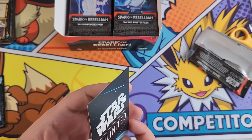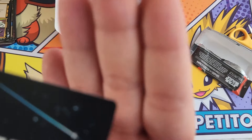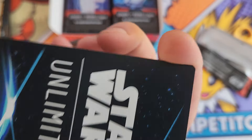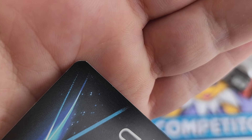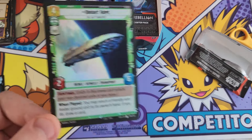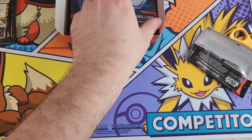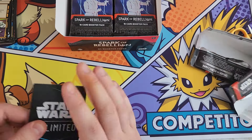Our holo is right at the back - this is Bright Hope, an uncommon holo. As far as I can tell, every card in the set can be a holographic variant, and it's at the back of the pack. I've seen some damage on these cards - there's some whitening on the right hand side here, and a little nick in the bottom left corner. Having the chase card at the back is quite a bad thing.